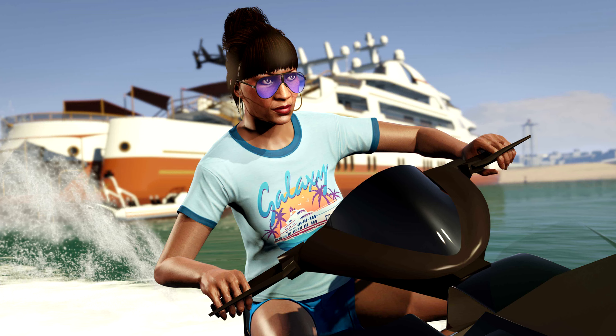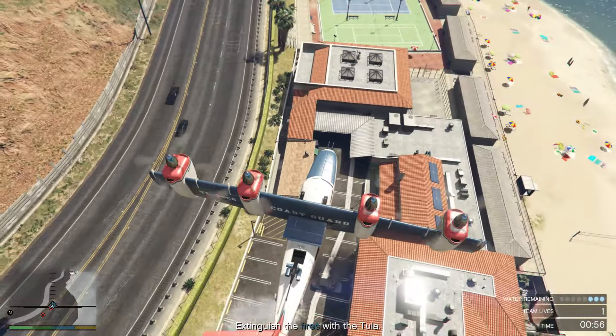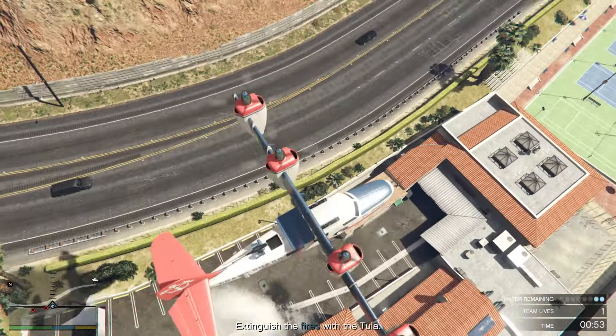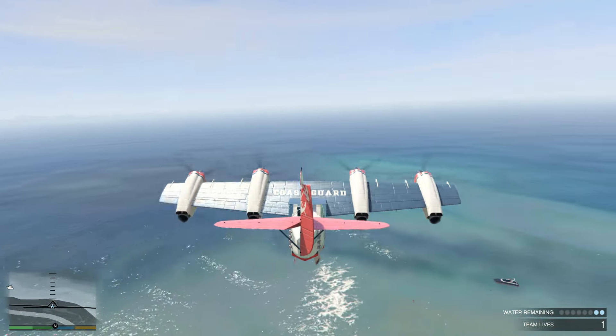For the Tier 2 challenge, we have the Galaxy Super Yacht t-shirt. If you want to unlock this, you have to complete one super yacht mission without dying. You can do this in mission 1 — it's pretty easy — and you also have to complete the rest of the super yacht missions, all six of them.